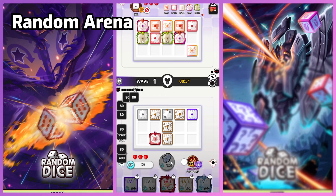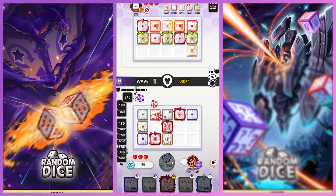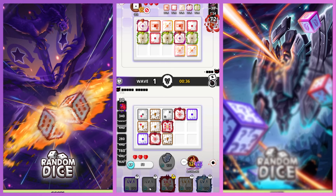Random Arena, which I will be referring to as RA, is by far the best way to grind for legendary dice. The rewards are just better than any other regular chests, and at 12 wins you get a guaranteed legendary dice. You can get a bit more legendaries with the earlier chests, but that is again by chance.